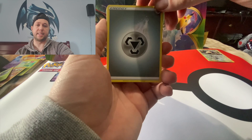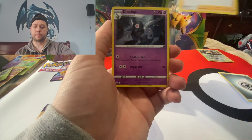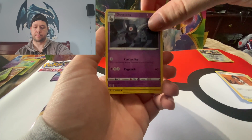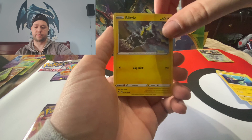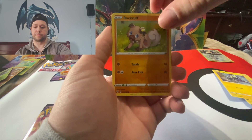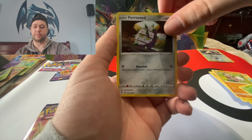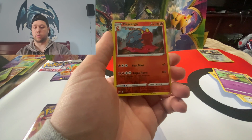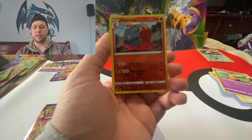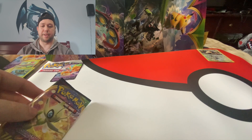We have Steel Energy, Careless, Dusclops, Electric, Blitzle, Rockruff, Skiddo, Ferroseed, Diancie. We have a Marshadow in Reverse Holo. And what do we have behind? We have a non-holographic graphic. So far we are not having amazing pulls today, which is alright.